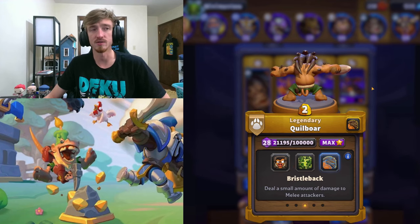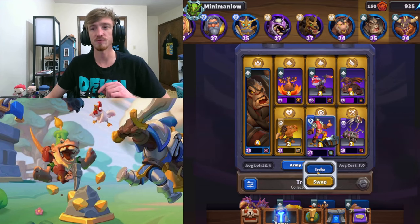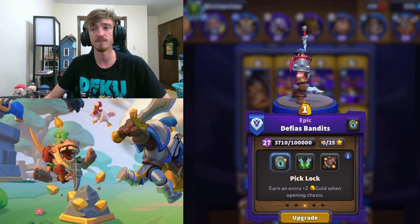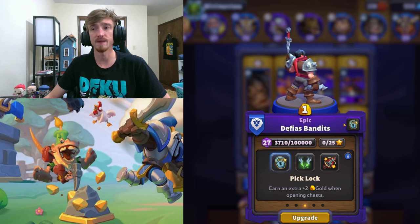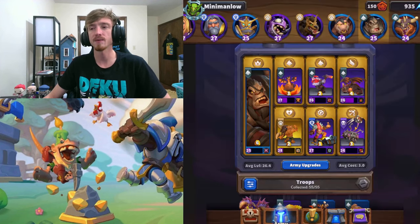He does not have to be at this level. I am super overleveled for this — you can do this with way lower level characters. This guy is pretty crucial, but you can have him at like level 15 or 20, whatever — use him anyway. The Piclock talent is fantastic; he will generate you a ton of extra gold over the course of the map.